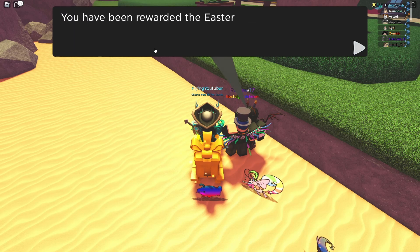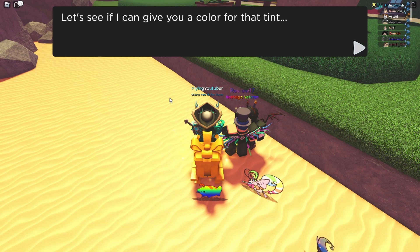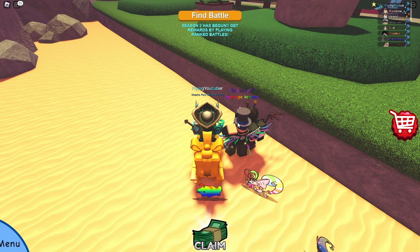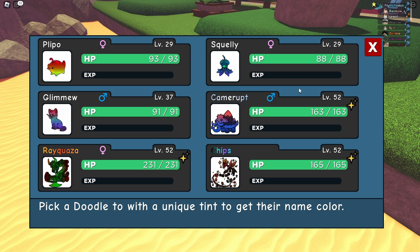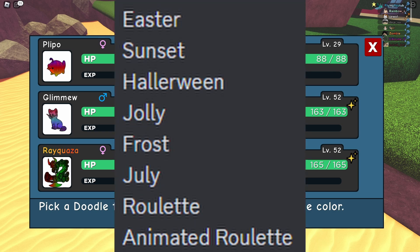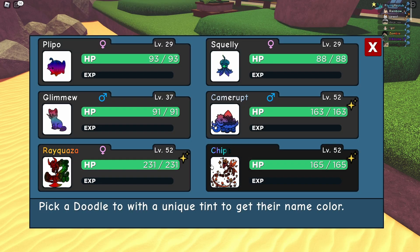Let's get the Easter tint one — there we go, Easter 2023 colour. The Glimu, which is the roulette tint, gave us the roulette colour. I think the roulette animated works as well. It works for Easter, sunset, Halloween, Jolly, Frost, July, roulette, animated roulette — and that is it. Christmas does not even work, and I just wasted it on an Incinalisk. July works though — we've got the July colour.